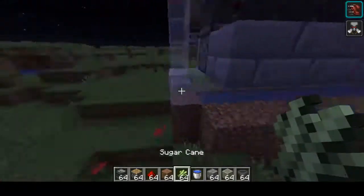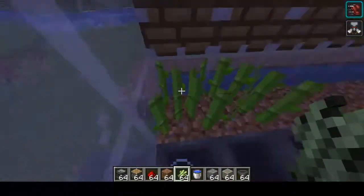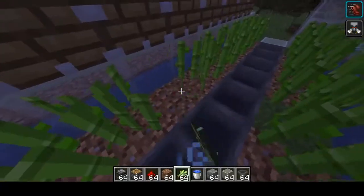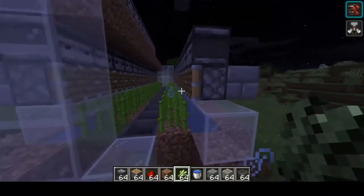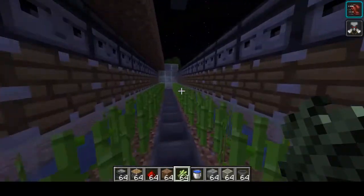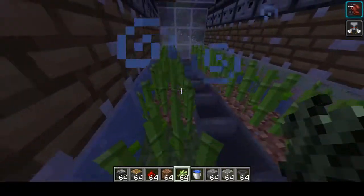You want to have sugarcane all across. After you're done planting the sugarcane you want to get some kind of storage. Now this is not ideal — what would be more ideal would be to have actually one space in between so you can put something in the middle, so some of this sugarcane doesn't fly to this side.